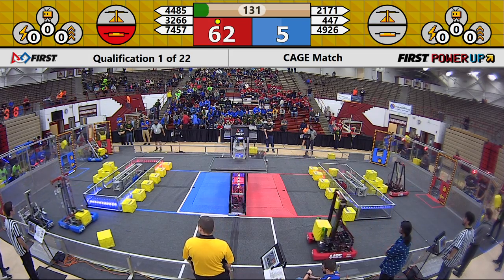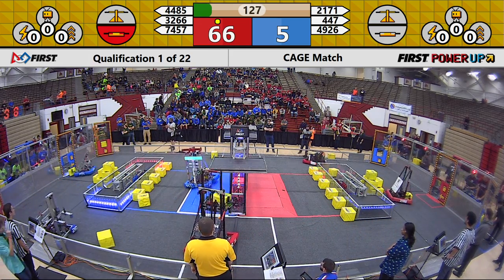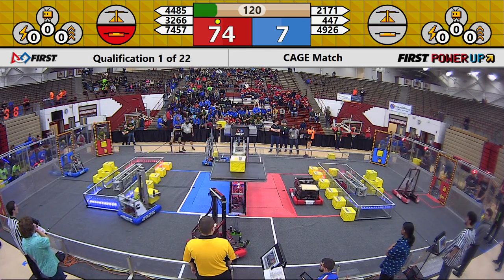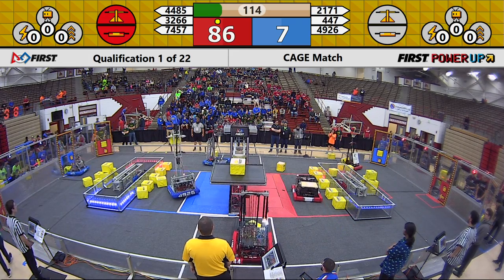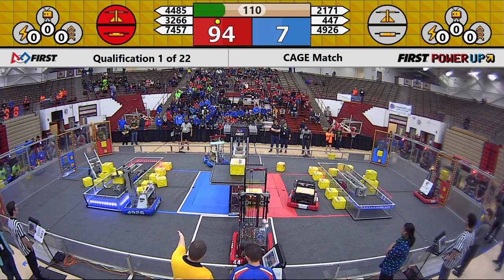And kicking off, 447 making their way over to their scale. 4485 looking to be the first to take possession of the scale for the red alliance. 2171, the Robodogs, working on grabbing cubes from that pyramid, putting them back there in the vault — while hitting them back behind the driver's station.